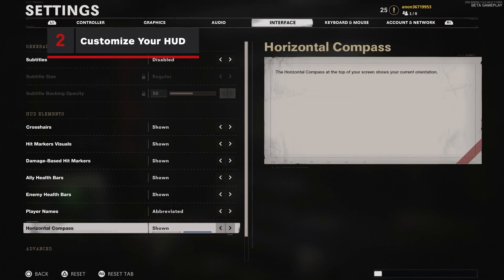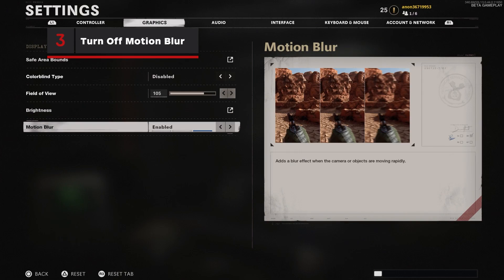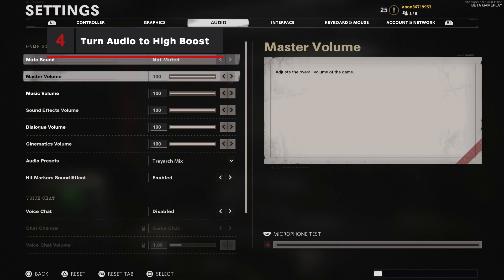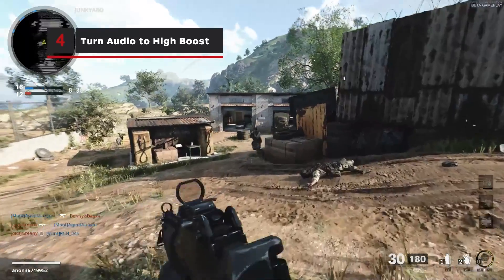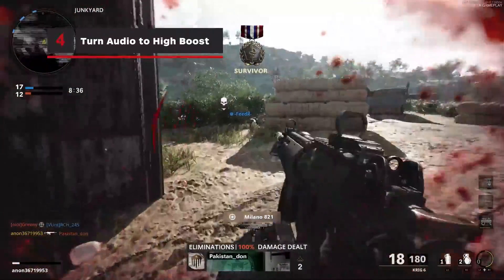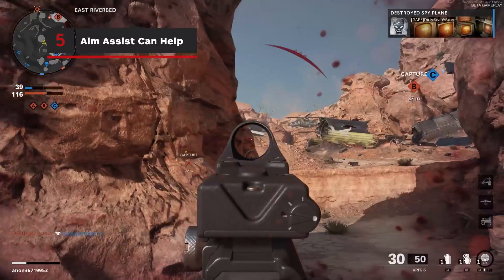Other parts of the HUD can be customized as well, so try playing around with the settings and find things that you don't necessarily need, such as the ally health bars. Next, be sure to turn off motion blur, as it can make it difficult to see what's happening. Being able to hear your opponents is crucial, so if you're struggling to hear them, try turning your audio preset setting to high boost — this will make enemy footsteps even louder. Enabling the slowdown and strafing aim assist setting can drastically help your accuracy, but you'll still have to earn those kills yourself.